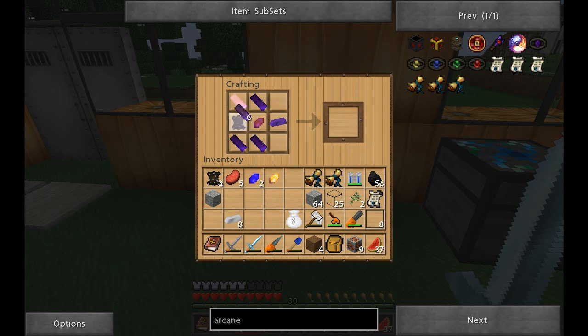I have everything ready. We've got the enchanted wood — let's put four of them down. I've got the vaporous crystal, one piece of leather, and one iron ingot. That's it. And there's the Arcane Bellows.